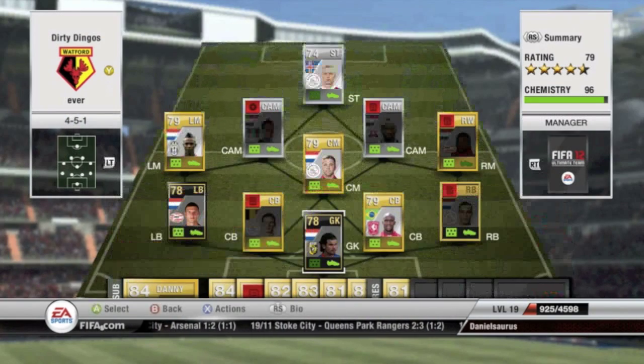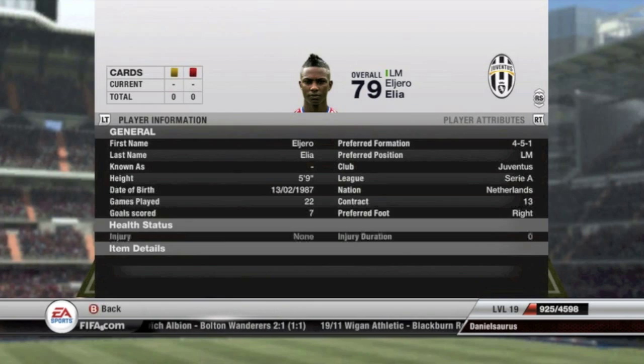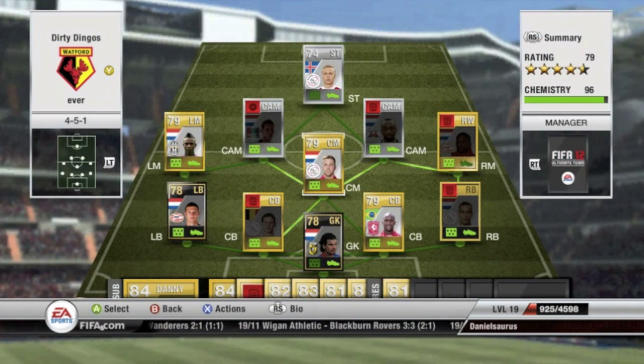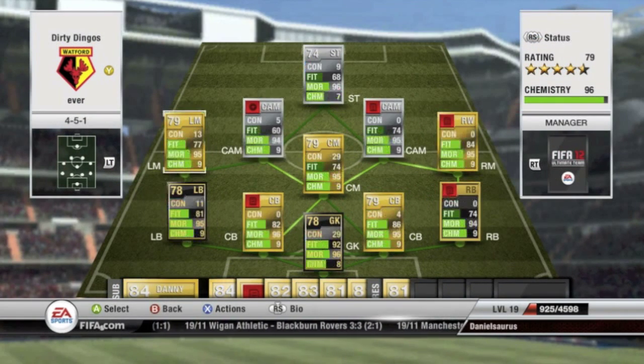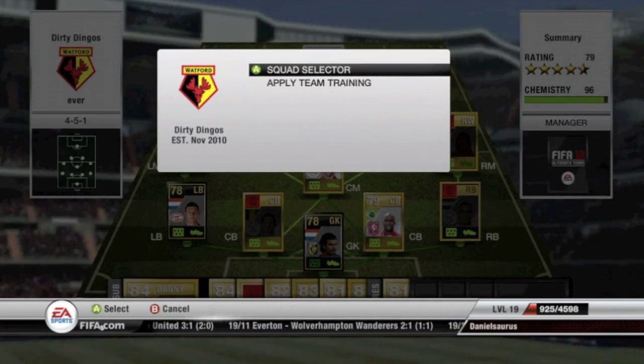The next squad I have is the Netherlands League, the Dutch League — the Eredivisie, I believe. This squad is really fun but I do have one person who is not in the Dutch League and that is Elia. I like to have five star skill players on my team when I can, and he has nine chemistry. I use him because he fits into the squad — he's from the Netherlands. Fun squad to play with.